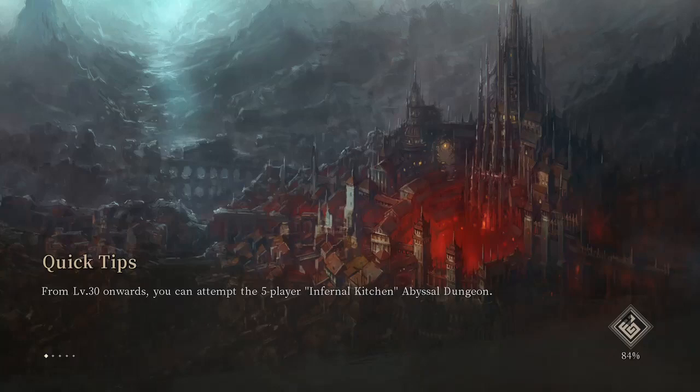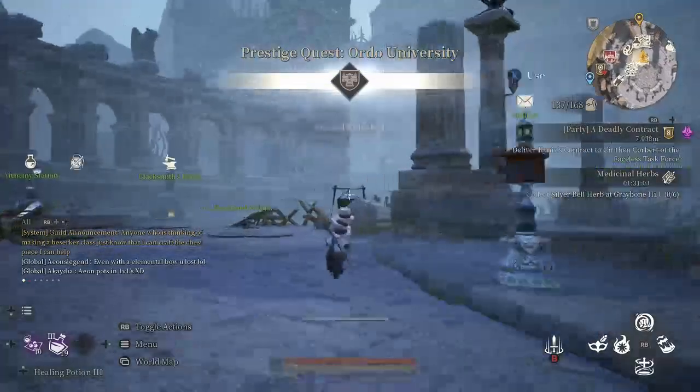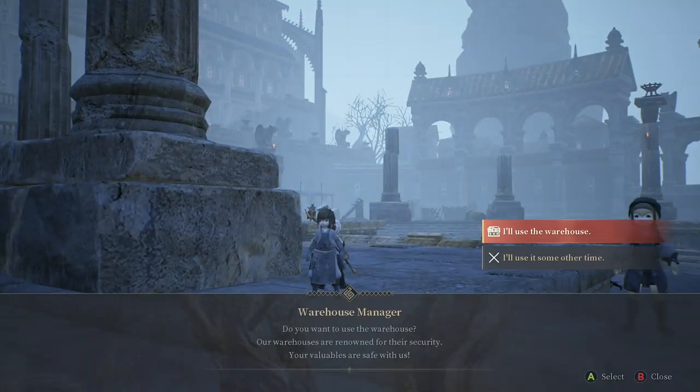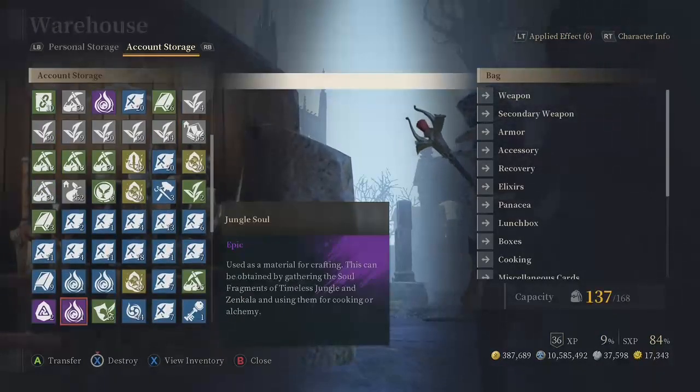What's up ladies and gents, we're back and today we're gonna be talking about the priest skills and the passives that the priest has to offer. Now I know a lot of you want to know what are the best skills to purchase in the priest, and the best thing about the priest is that there's so many good things that you can get that it's kind of hard to say.